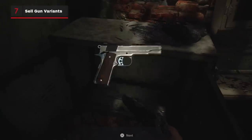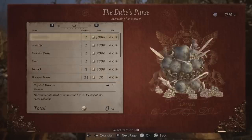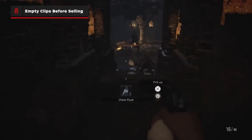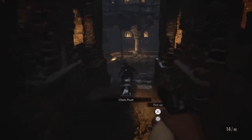Speaking of inventory management, you'll eventually find alternate pistols and shotguns to use. If you like one variant over the other, don't be afraid to sell it to the Duke to make a tidy sum and free up some space. He'll even pay more if you've upgraded it a bit first. That said, if you are going to sell your extra pistol or shotgun, be sure not to waste ammo by using the entire clip first before swapping to your new weapon. Every bullet counts.